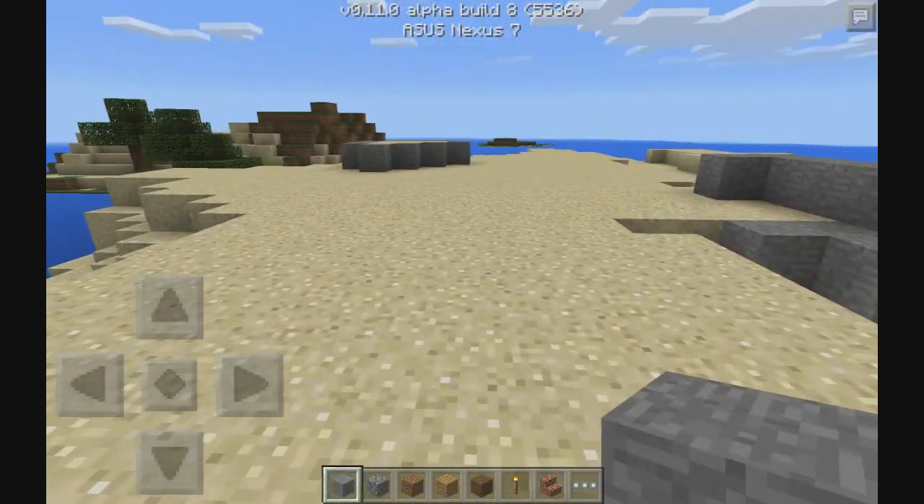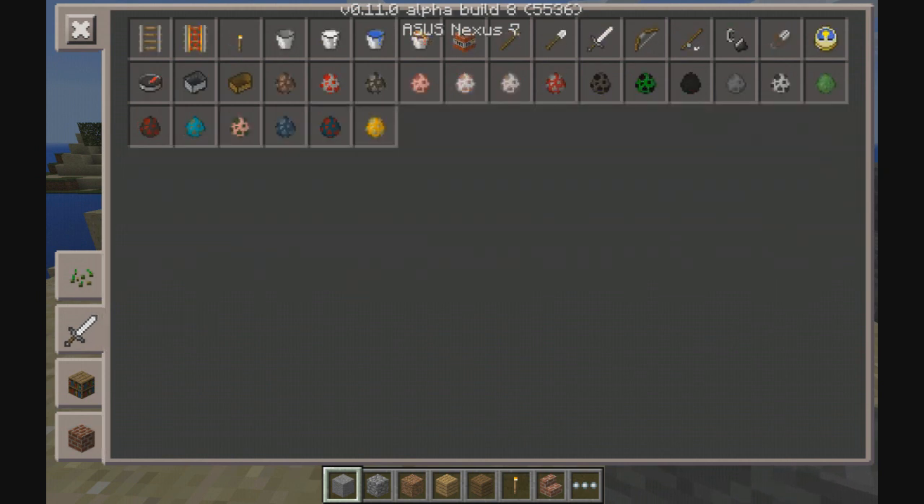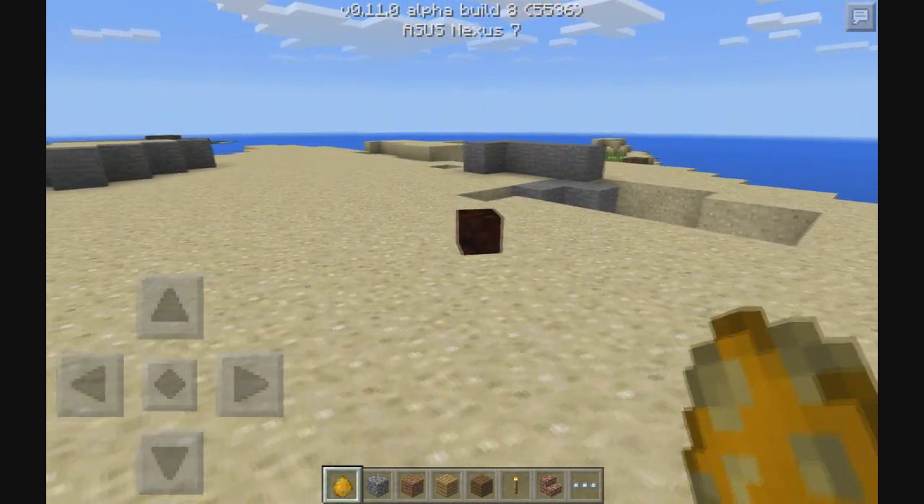One of the new things they added was a magma cube spawn egg. Let's go ahead and find it — there we go, magma cube, beautiful.